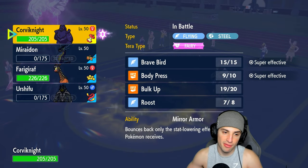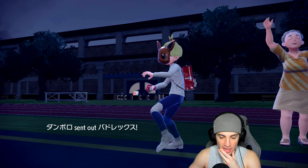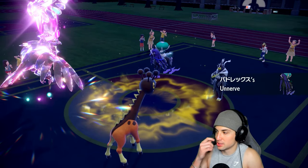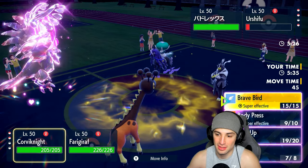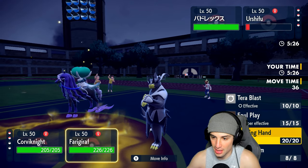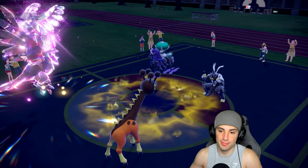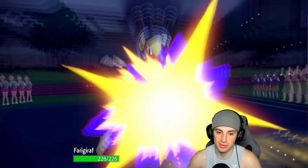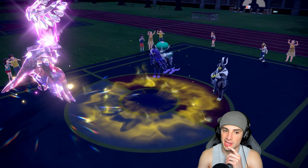I have Frigoraf ready to roll - I could pop Trick Room. Calyrex is just a massive threat. I did not really play this one too well - Frigoraf is getting absolutely mauled by Wicked Blow. I should have taken out Urshifu that last turn. Instead I'm going for Trick Room but I can't even protect here. Calyrex protects and Wicked Blow just nukes us. I have only Corvinite left. We do kill the Urshifu here, but yeah we could have played that one much better.